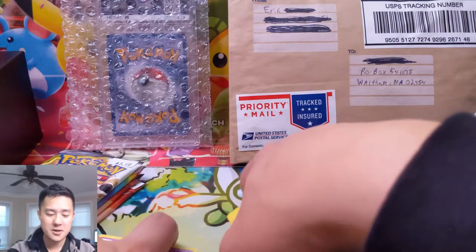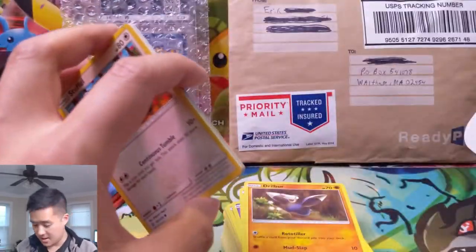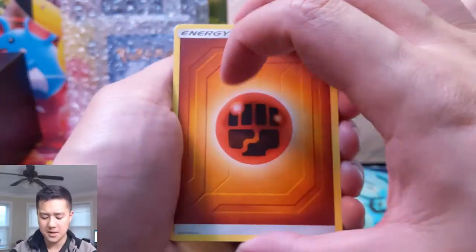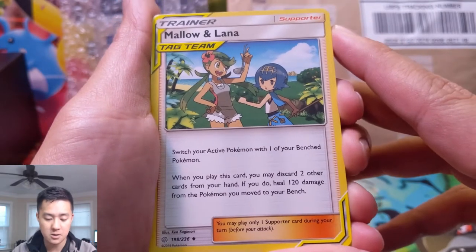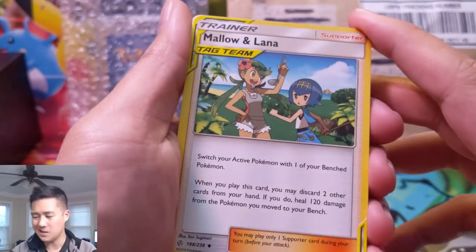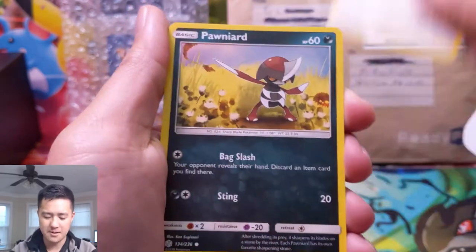We will be on stream later today and I think we'll open up a Trevenant & Dusknoir box just to figure out how well it works to stream. Tonight at 7 PM EST we will be streaming PTCGO and we'll try some openings as well — swing over if you can! Mallow and Alana: switch your active Pokémon with one of your bench Pokémon. When you play this card, discard two cards — if you do, heal 120. Three cards for a switch plus a heal — that's kind of like Switch and two Hyper Potion combined, but a little stronger.